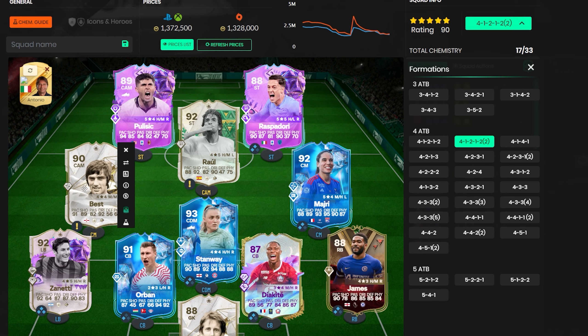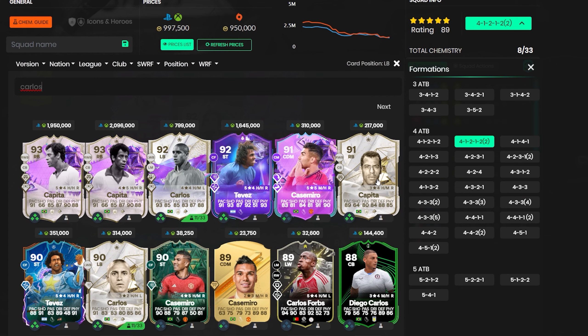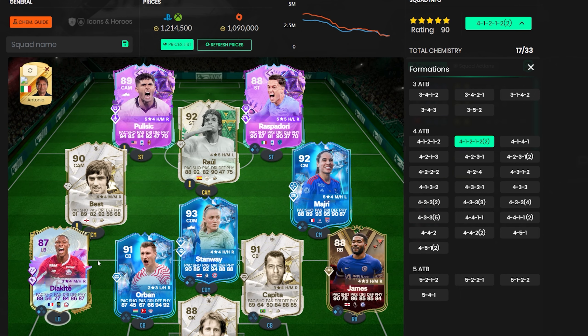That's the full meta one-million coin team. It actually comes to around 1.4 million, but you can save money here and there. Realistically most players have around a million coins, and you can get it up to 1.5 if needed. To save money, you can drop Zanetti and replace him with any other icon or player at left back. You could get it down to around 1.2 or even near a million. Thanks for watching — take it easy and I'll catch you in the next one.